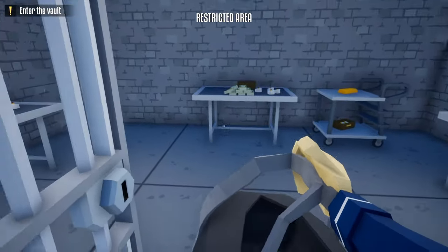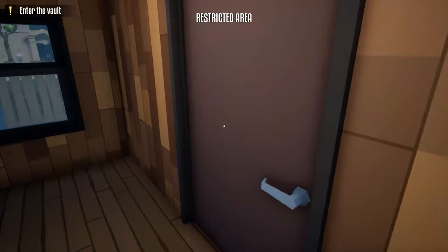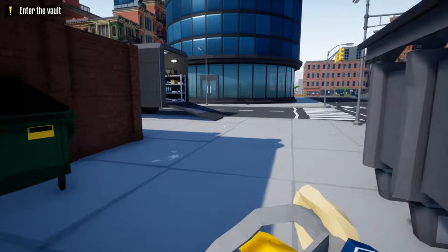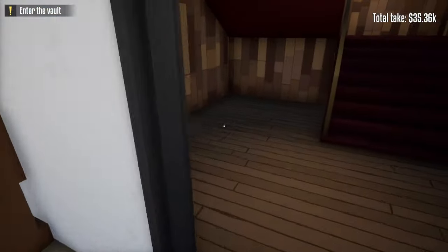Take our duffel bag and loot the entire vault area. The route to get back to the truck is simple: go out the same doors we came through, sprint through this door, go out the front door, and head back to the truck. Rinse and repeat until we have all the loot from the vault area — just re-enter through the front and go through the side doors when no one's looking.